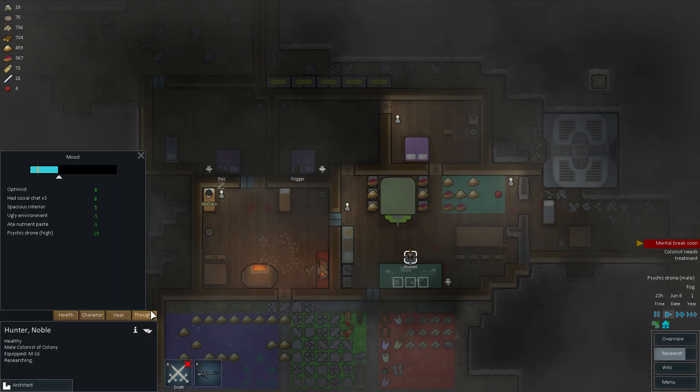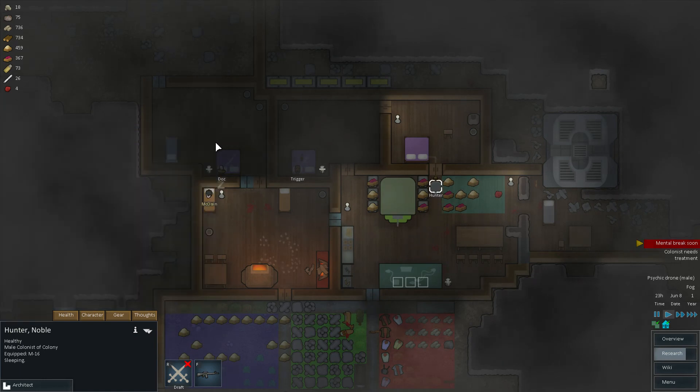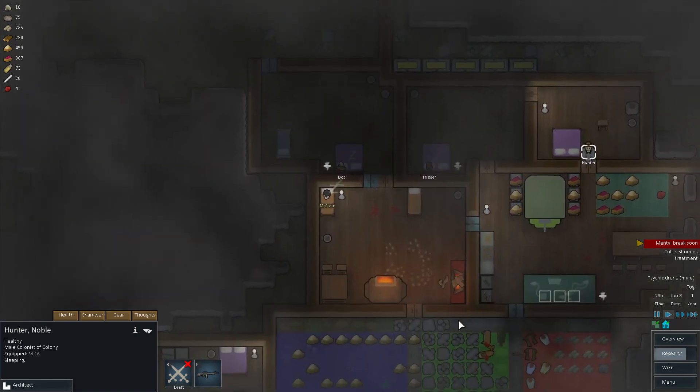Hunter, how are you doing? You're actually doing just fine — you're an optimist, not psychically sensitive. You can sit at your research table. Research is at 10 points now, up from the original three. That's pretty nice.